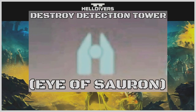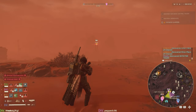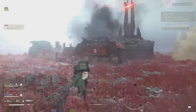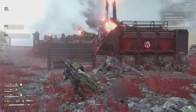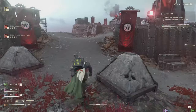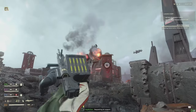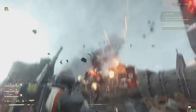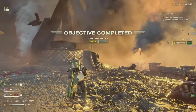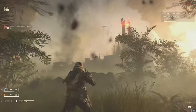Destroy the Detection Tower — or as pretty much everyone calls it, the Eye of Sauron. You'll spot them in the distance in Automaton missions. It scans the area for Helldivers, and if it spots you it will send a constant stream of bomb drops to your location. Move in fast and hard, take out the fabricators around the area — through incidental damage you can actually take out the tower. Alternatively, drop a hell bomb right next to it, or even a 500kg will do the trick.